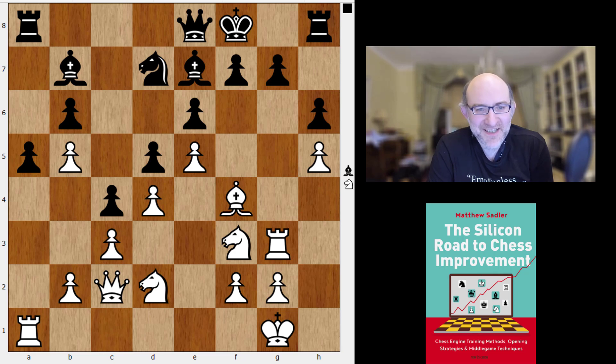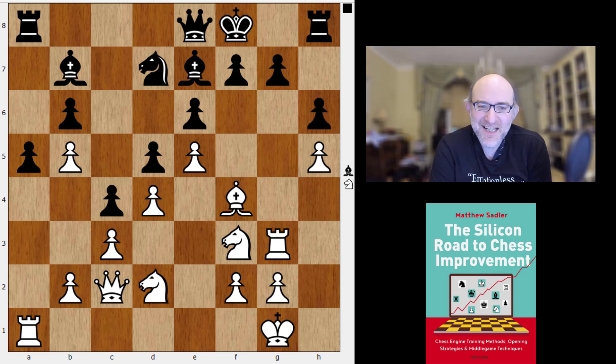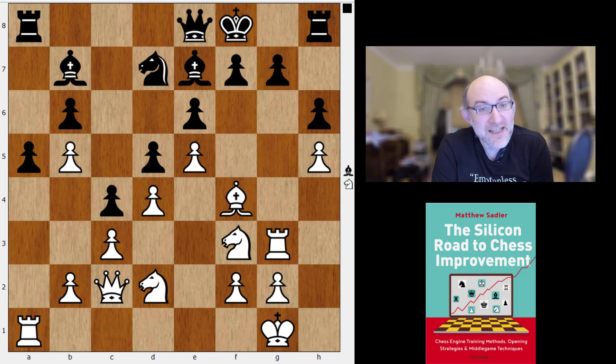One of the themes that Natasha and I highlighted in Game Changer was the theme of slow moving attacks. There were a number of games between Alpha Zero and Stockfish 8 in which Alpha Zero seemed to have all the time in the world to move its pieces with painful slowness towards Stockfish's king, and Stockfish didn't seem to manage to do anything about it. What was also striking was that Stockfish's evaluation didn't really reflect what you felt was happening to the position until relatively late — a big example of the very big awareness that neural nets have of long-term danger and the potential for improving your own position.